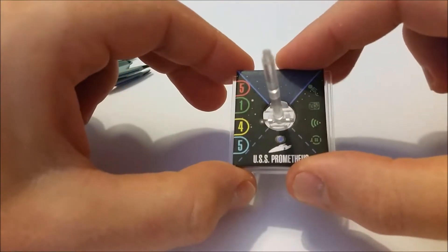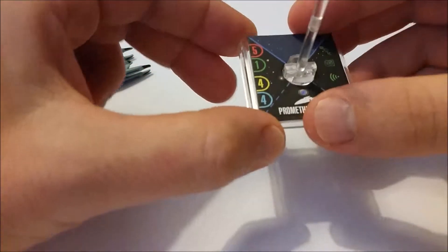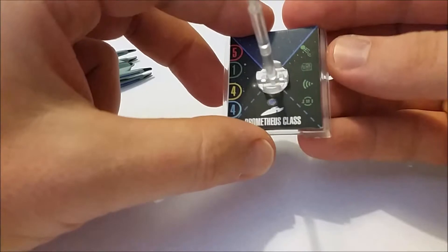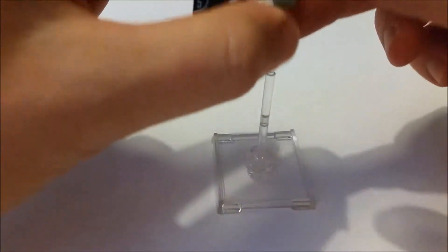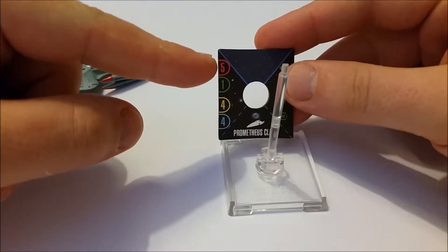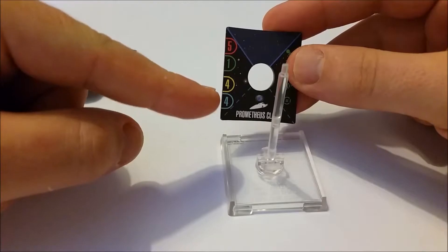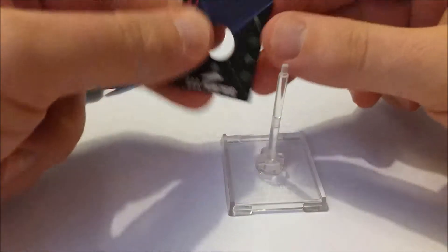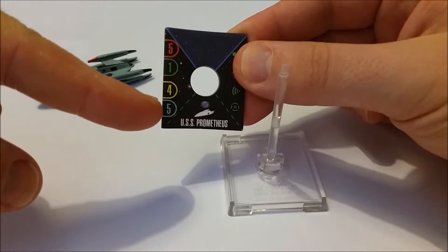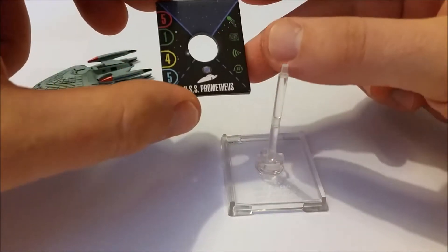What we get with this is the standard stand, which you can pop on as USS Prometheus or flip it over and use it as a member of the Prometheus class. You'll find you lose just one point off your shields. On the ship card we've got an offensive of 5, a defense of 1, a hull of 4. If you flip it over to USS Prometheus, you actually get a 5 on your shields, making it a pretty decent ship to be using.